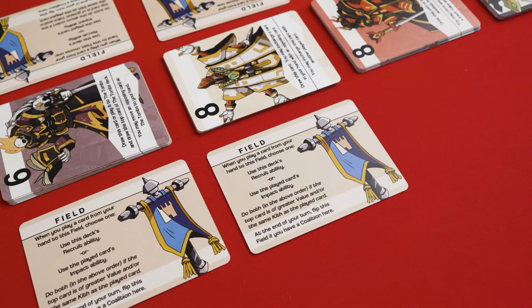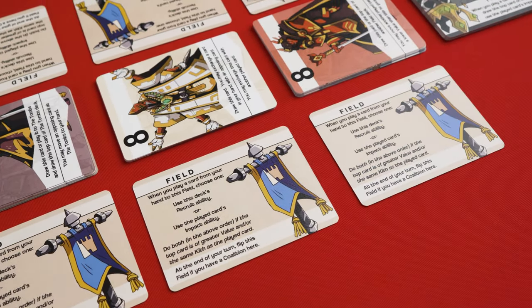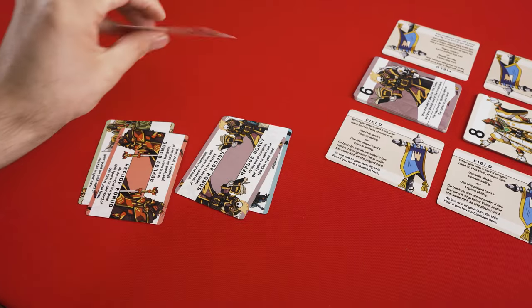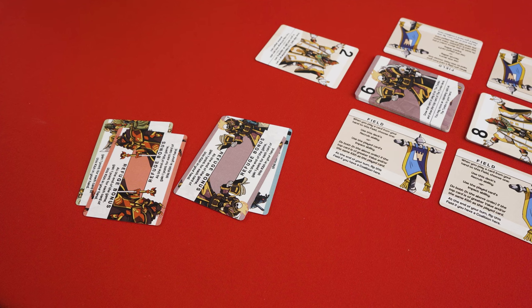Each player will have a field next to each field deck. Then the five starting cards are shuffled and two are dealt to each player. The remaining starting card is placed to the side and the game is ready to begin.